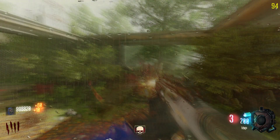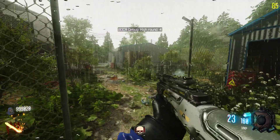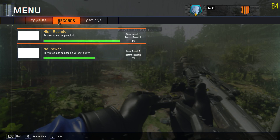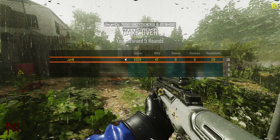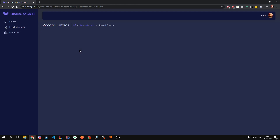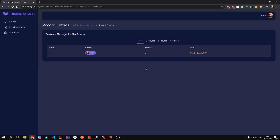So a new record — round four, that's pretty nice. Let's end the game for now. When the game ends it will just submit the record. And when we go to the site, you can see that the new high round is four, and the no-power record doesn't get updated.